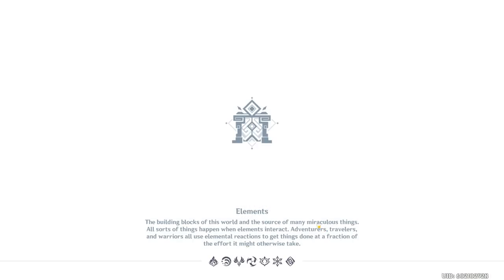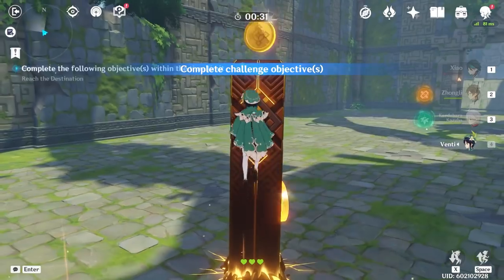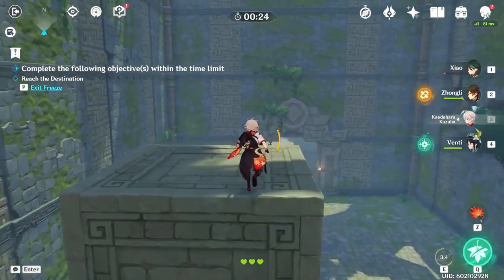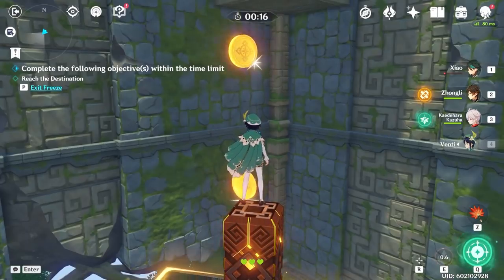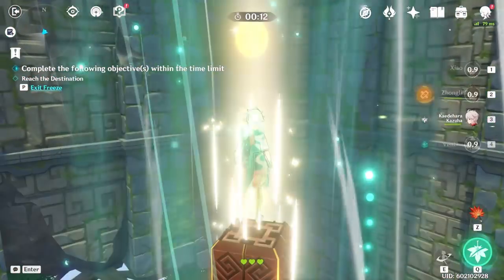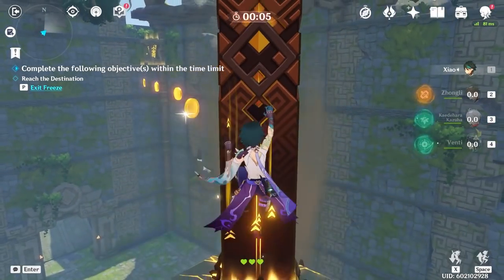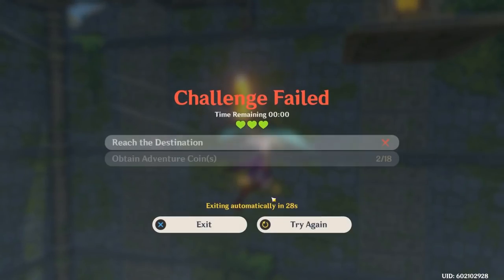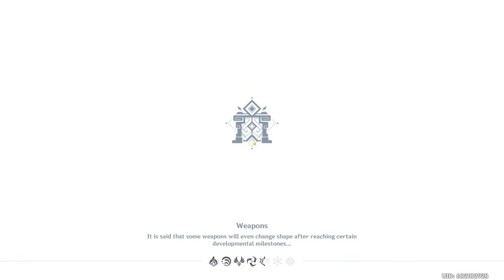I'll give it a good old try myself. Pre-cast Zhongli's pillar to save a tiny bit of time, hop up with Venti's hold skill, and we have Kazuha — and now we have to wait for Venti's cooldown. We go for it — not even close. Look at that vertical height; even with Xiao's triple dash we didn't make it horizontally. I think I've successfully uploaded an impossible level.